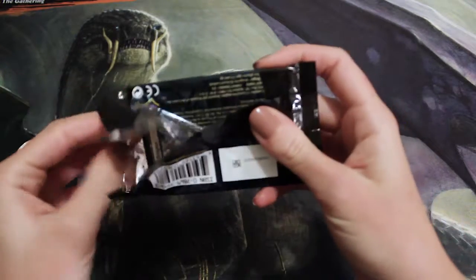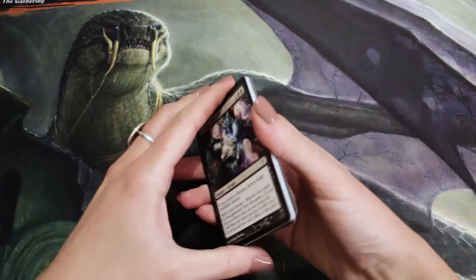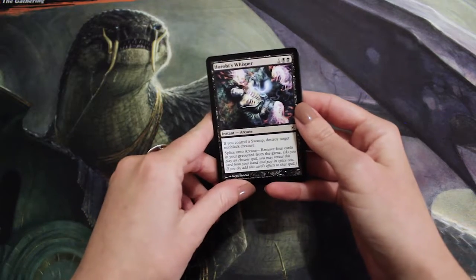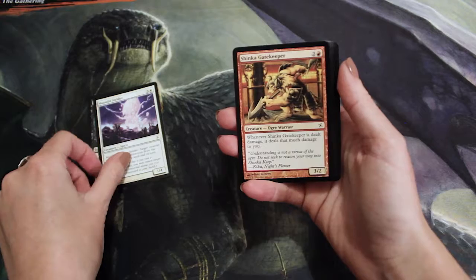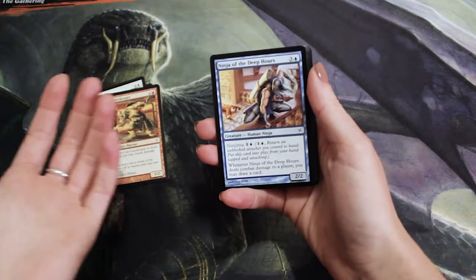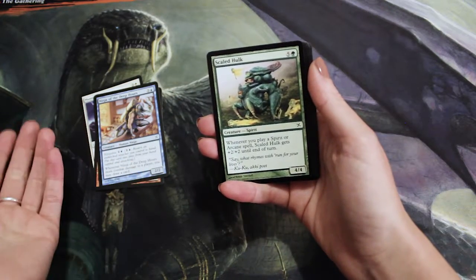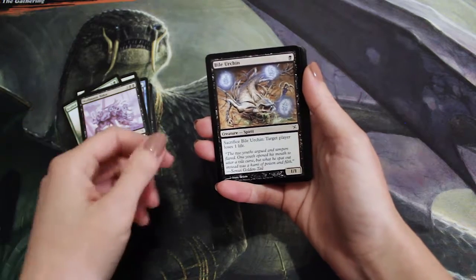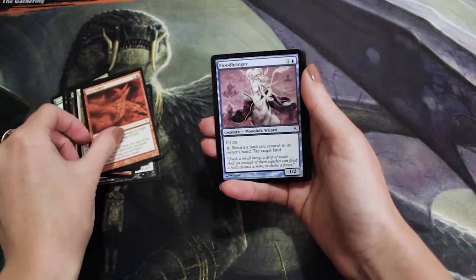These cards are gonna be really hard to read, fair warning. Starting off with Horobi's Whisper. Nice. Moonlit Strider — that's a lot easier. The Shinka Gatekeeper — that wasn't too bad. Ninja of the Deep Hours — that's a really good card actually. Got the Scaled Hulk, Skullmane Baku, Bile Urchin, Mending Hands, First Volley, and a Floodbringer.